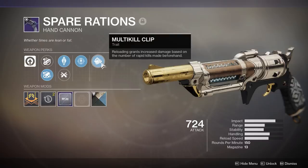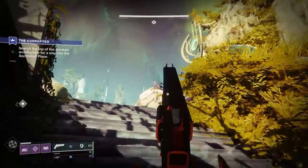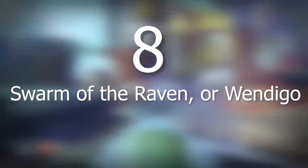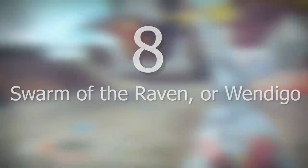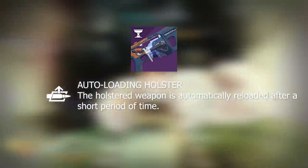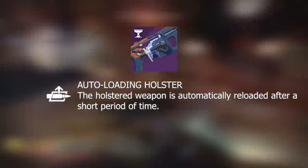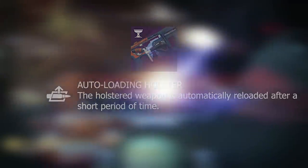Now that we got past the generic stuff — making sure you've got a good short-range weapon like a hand cannon and a good long-range primary — let's get into the juicy stuff. Number eight: Swarm of the Raven. It's actually going to be a toss-up between Swarm and Wendigo. Since the change coming to Tractor Cannon, Swarm may not be the choice over Wendigo, especially given that Wendigo rolls with Auto-Loading Holster, allowing you during a damage phase to swap, get damage in, then swap back to Wendigo fully reloaded.